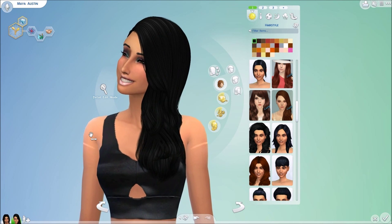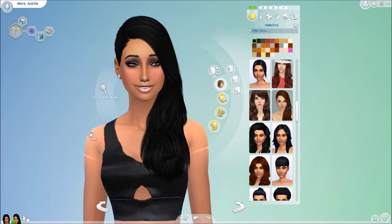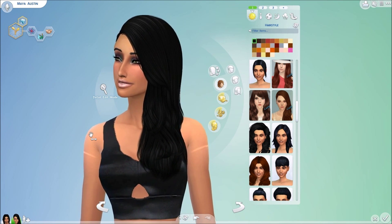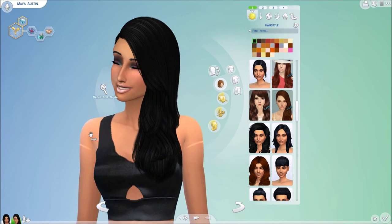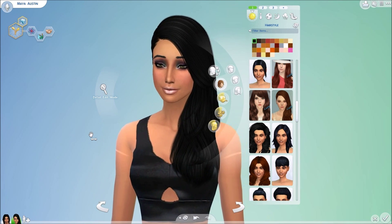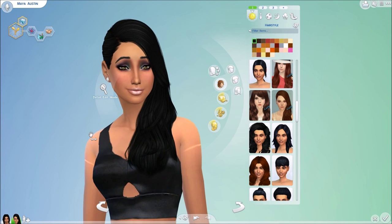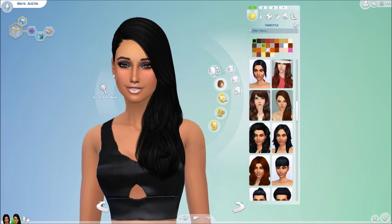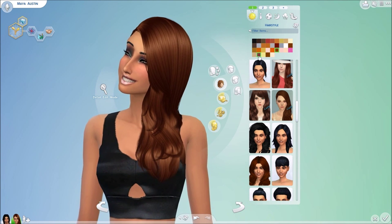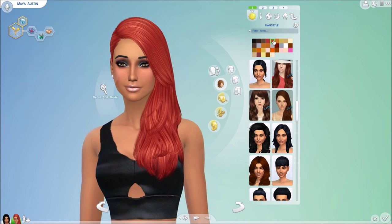I also found someone who created extra colors for this hair — some natural, some unnatural — which I'll be linking in the description below. The extra colors are by Miss Paraply. As you can see, the highlights are a lot different than the standard EA ones included with the KZ hair.